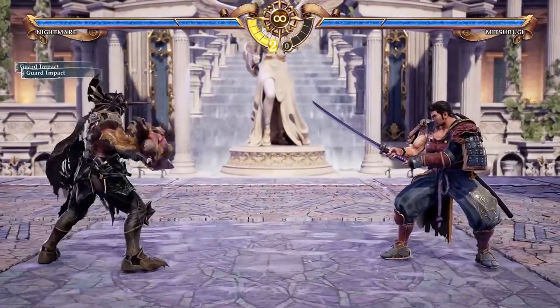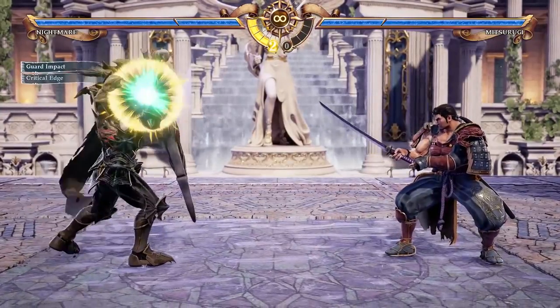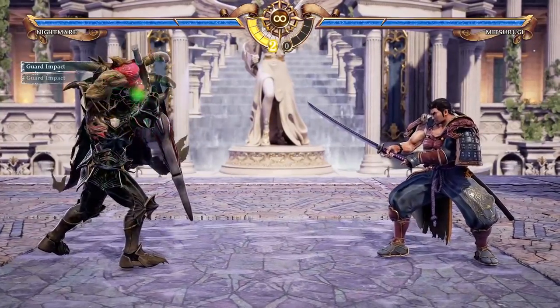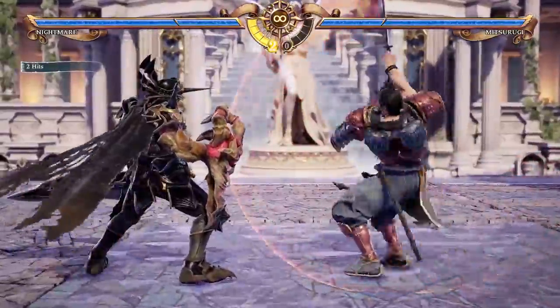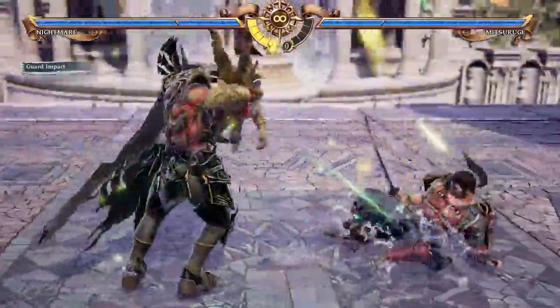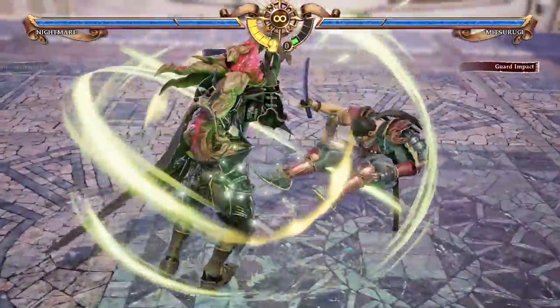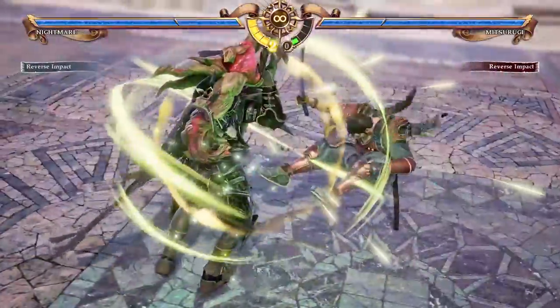A more advanced defensive mechanic is Guard Impact. It's much like For Honor's Parry, where you have to time it with your opponent's attack and leaves you open if you fail. However, a successful Guard Impact allows you to counterattack — although, in turn, the opponent can counter Guard Impact your counter.